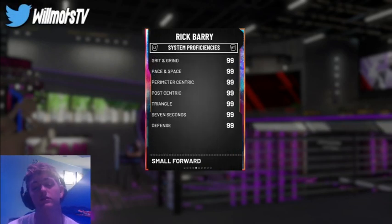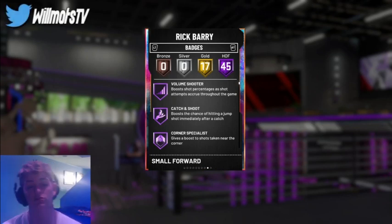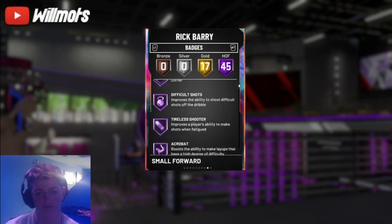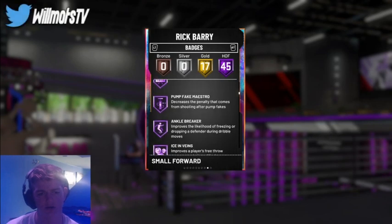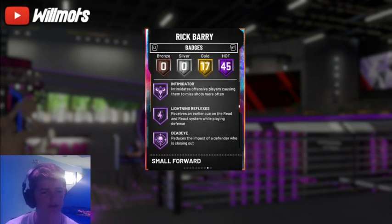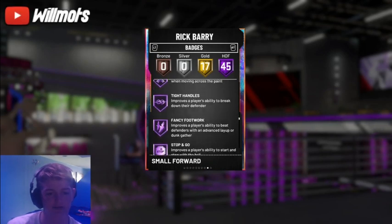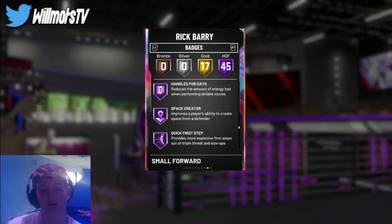For his badges, he's got a grand total of 62 Hall of Fame and gold badges. Notable ones include Hall of Fame Corner Specialist, Hall of Fame Difficult Shots, Range Extender, Quick Draw, Pick Dodger, Hot Zone Hunter, Green Machine, Clamps, Flex, World Lease, Interceptor, Intimidator, Lightning Reflexes, Dead Eye, Poker Stick on Hall of Fame, Unpluckable, Tight Handles, Stop and Go, Downhill, and Handles for Days on Hall of Fame.